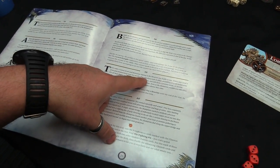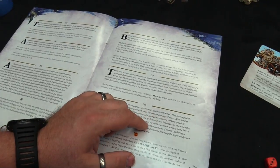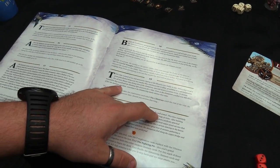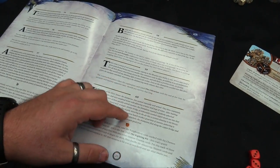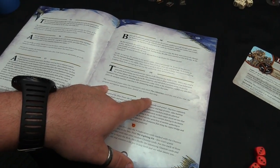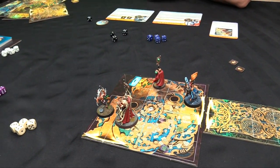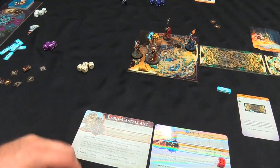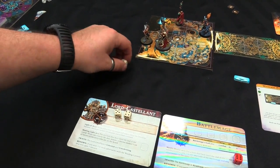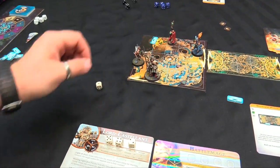Lord Castellant activates and halbers a Kairic Acolyte twice - first misses, second hits for two damage killing him, gaining renown. He uses the Warding Lantern on four-plus but doesn't get the stunning result. Then over to the Mistweaver who fires Illusionary Assault twice - first hits for one d3 wound, second hits and kills the Pink Horror, which splits into two Blue Horrors.